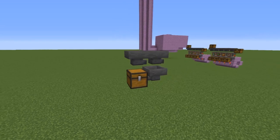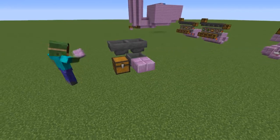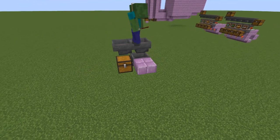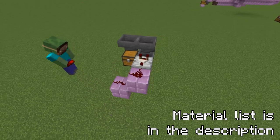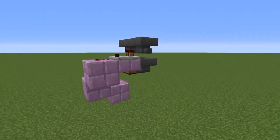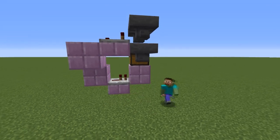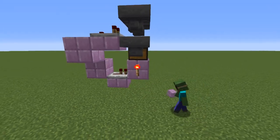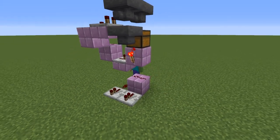I'll move everything into the air so you can better see what I'm doing. Place down a comparator reading from the top hopper, and from that place two redstone dust going down. Then down one block, a redstone repeater pointing into a block with a torch on its side. Under that block, two redstone dust going down, and from those, two repeaters.